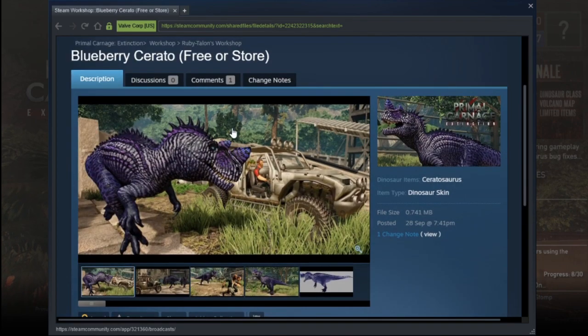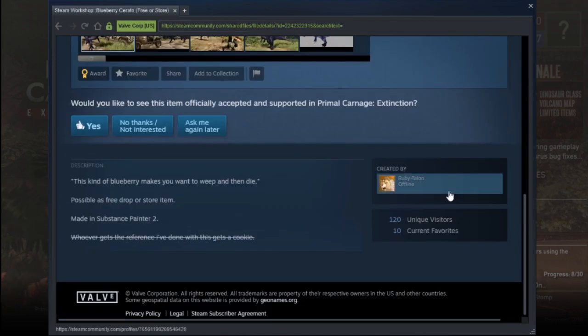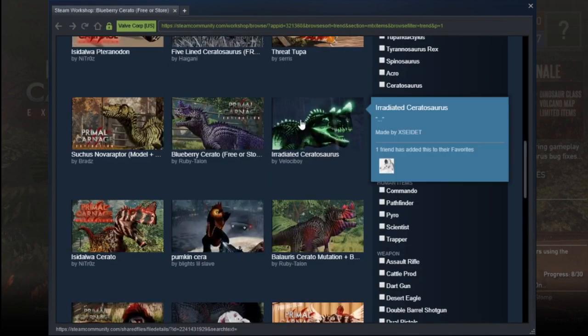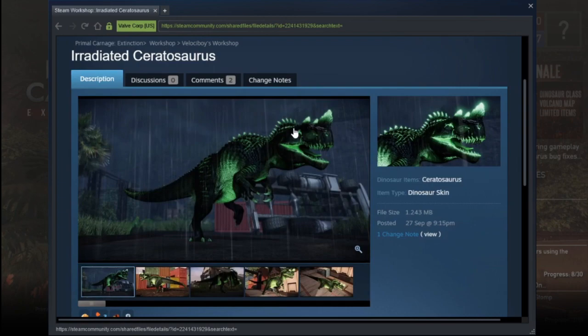Blueberry Cerato — I mean, I like all my fruit-themed skins, but it's a bit purple. It's a nice skin, but it's not really my cup of tea. This, however, is my cup of tea.